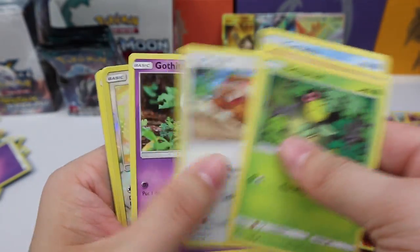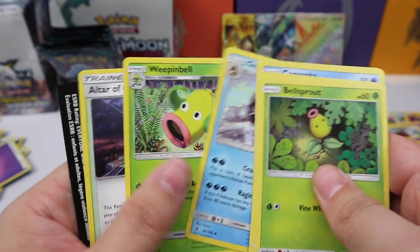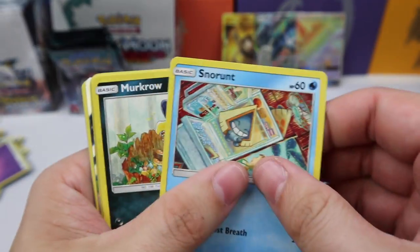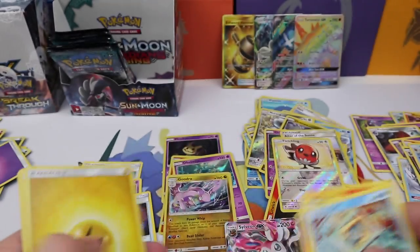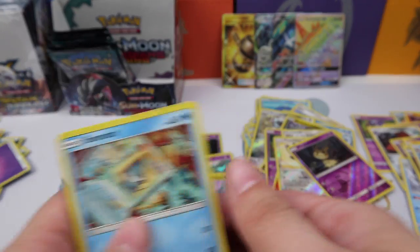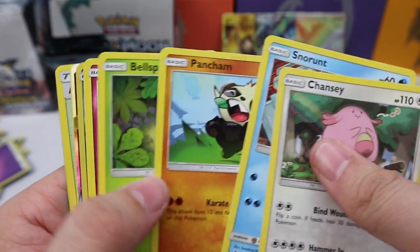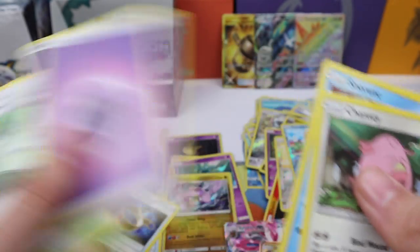Let's see — Fletchling and a Sharpedo — almost hit Sandslash, jumped ahead of myself. Let's keep this going. Snorunt — oh look! We have a Sylveon GX, beautiful! And a Mimikyu rare reverse, Choice Band, nice! Chansey — what do you have? Oh wow, another one — we have a Kommo-o GX, very nice!